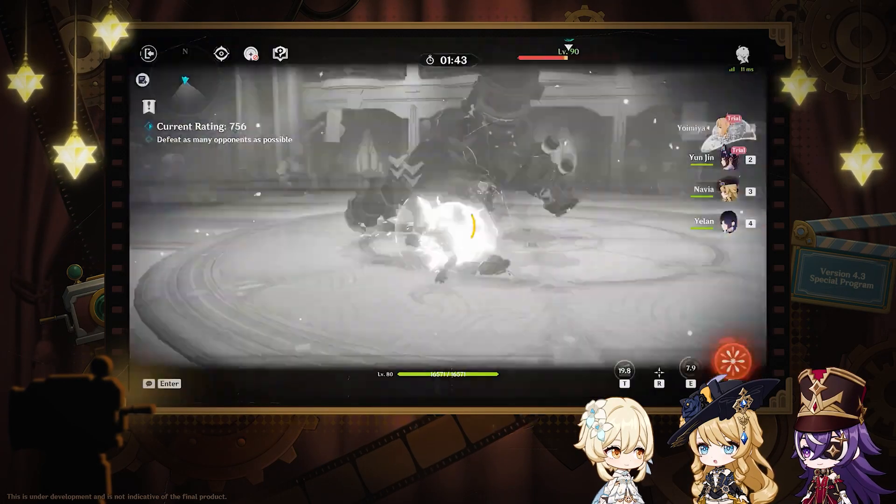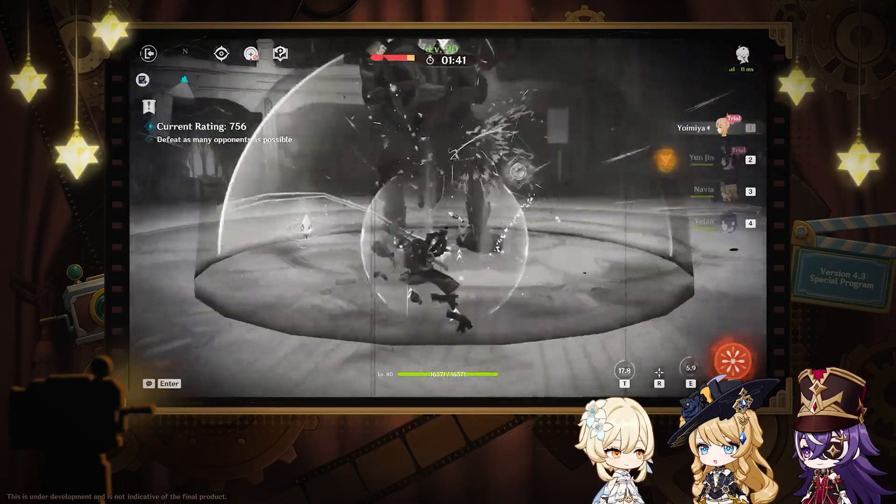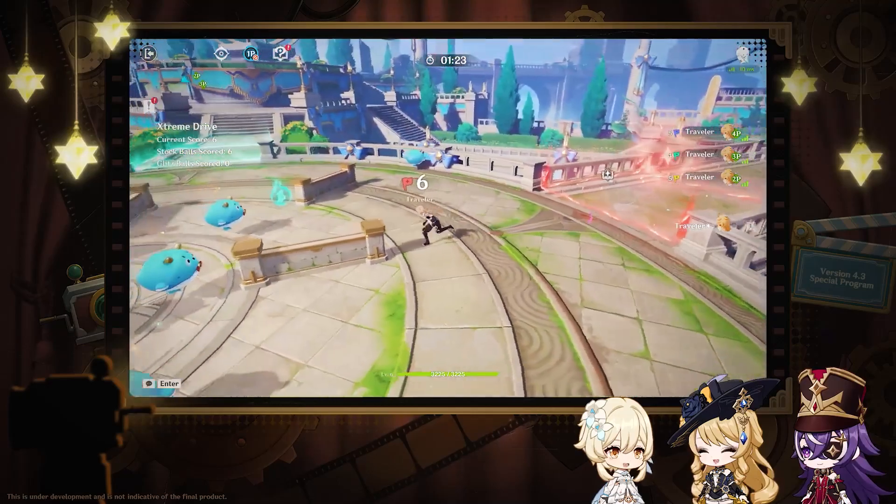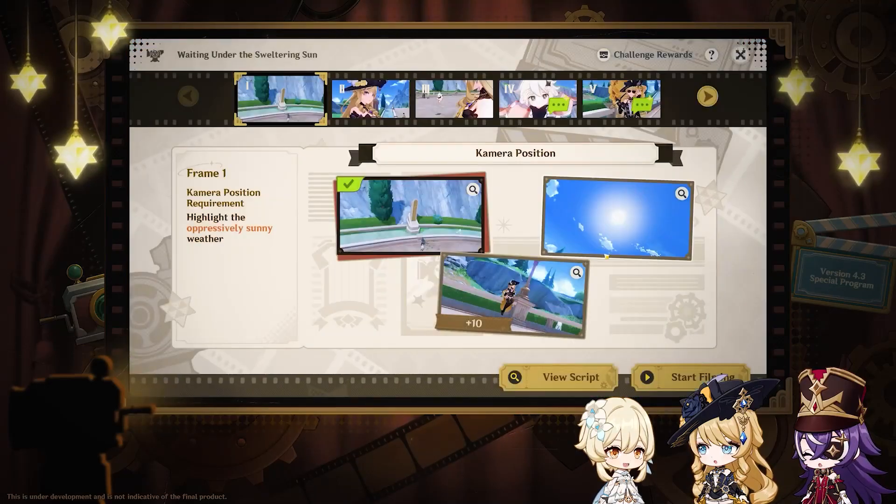Next is Trick Shots Tricky Light, a combat event with its own special gimmick. After that is an event where you chase some fungi-looking things, and this one also has a co-op mode.